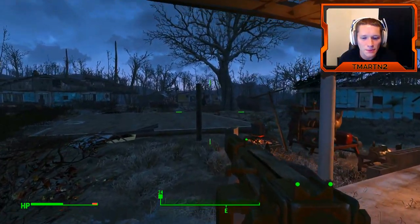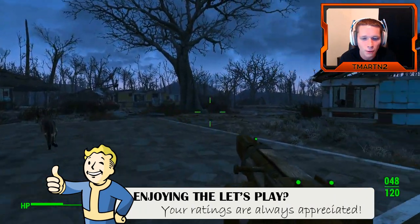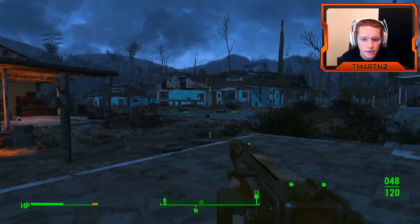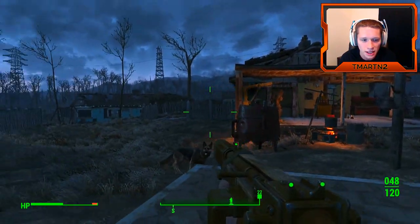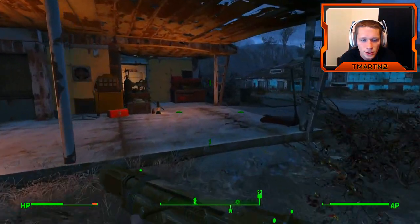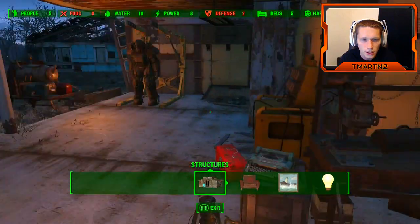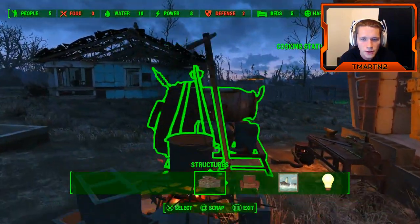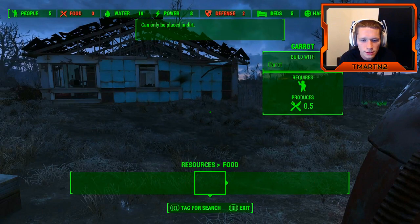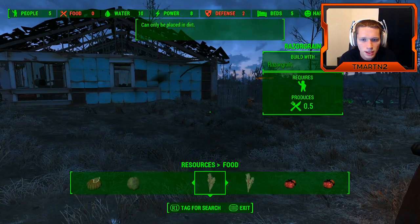Welcome back to another episode of Fallout 4. We're back at the Sanctuary after rescuing the settlers from that raider camp over at the factory-type thing. One of the things we need to do is plant food — we need food for our settlers. So we're going to go to the workshop, move to resources, food, and we should have some potatoes.